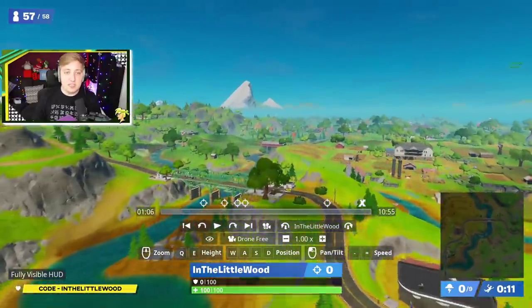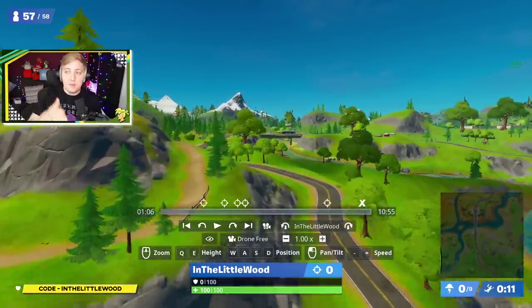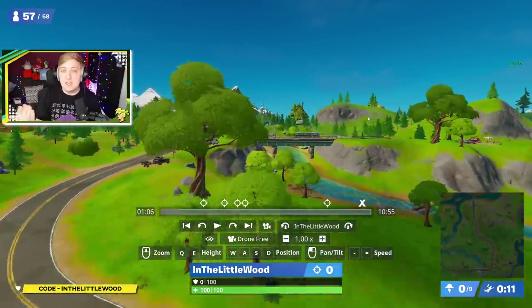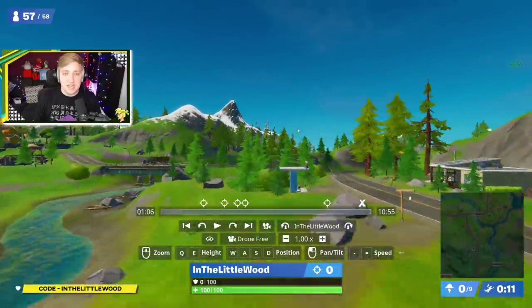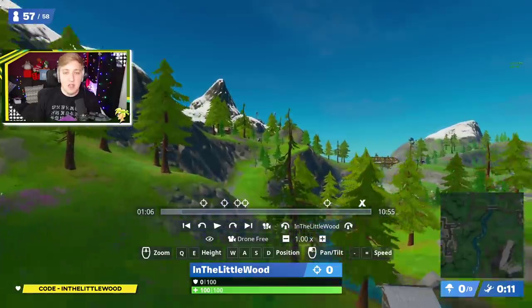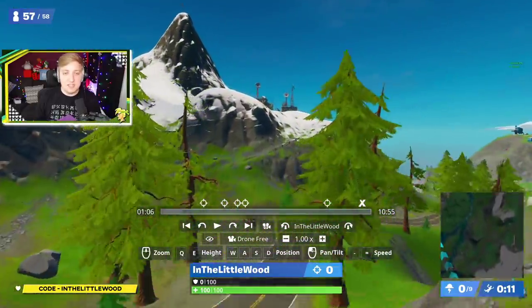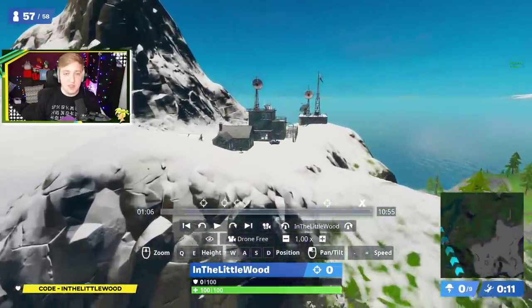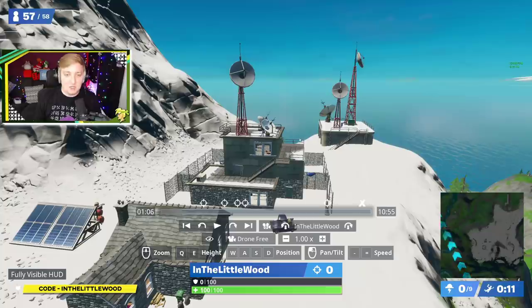The final one says that we need to go to a weather station. To do this, we need to head south, continuing all the way past Lazy Lake. It's basically directly east of Misty Meadows on top of one of these snowy mountains. From right here you can already see the satellite dishes from the weather station. All you've got to do is make your way all the way up to here, do a little dance and you'll be good to go. On the map, you can find it right down here on the lower end of G7.